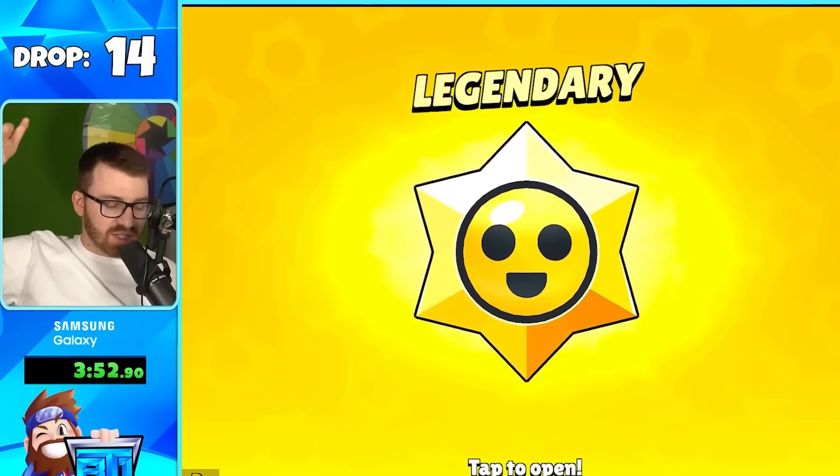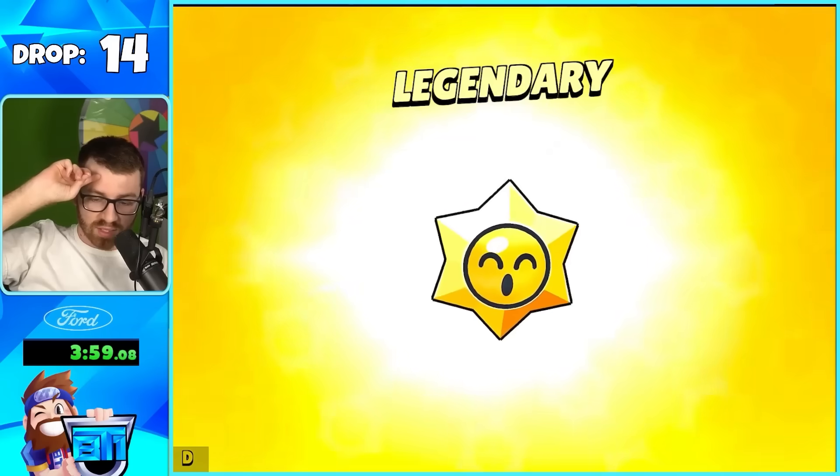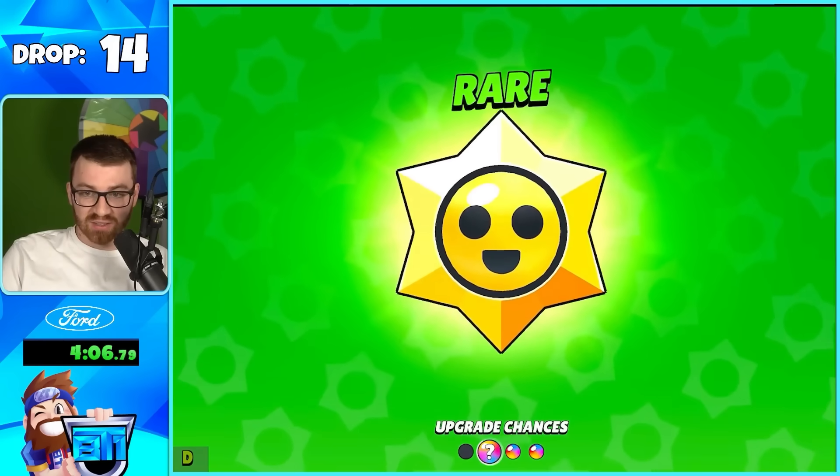We're on the 14th box — a Legendary — so we have a chance to get Epic brawlers, Mythic brawlers, Legendary brawlers, gadgets, and star powers. Can we get a skin too? Oh, a thousand coins, I'll take it! That's nice, you can get a lot of stuff with that.